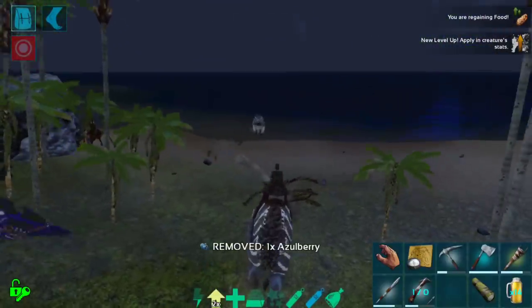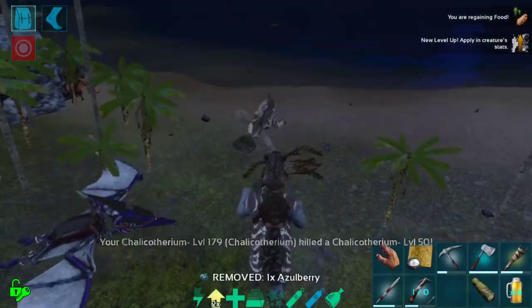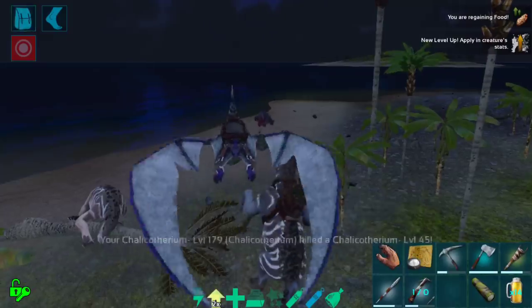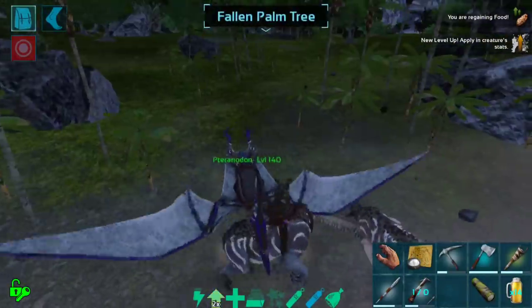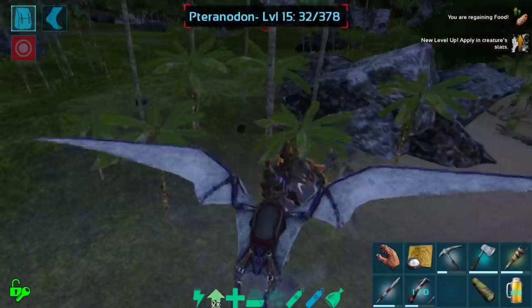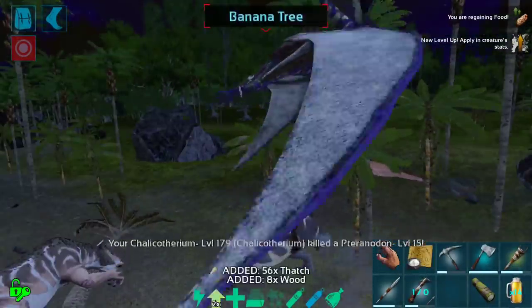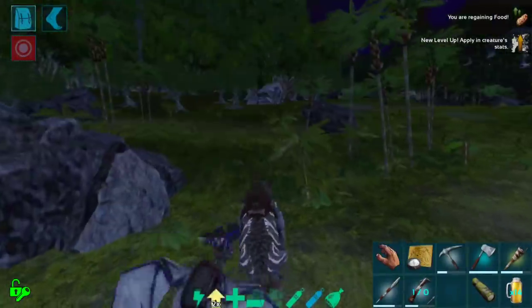Look at the knockback they have. The wild Chalies also throw what looks like mud. Look at the crazy amount of damage we do — that's just insane. I don't even know how we're doing that much damage, but we definitely did. Tons. We're just destroying everything with this.